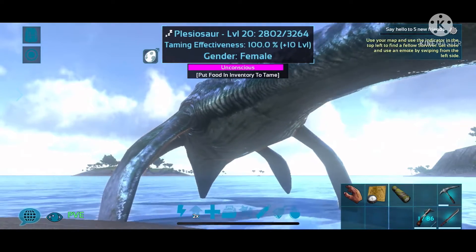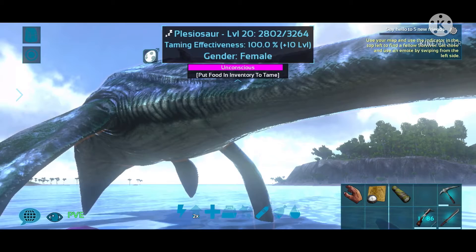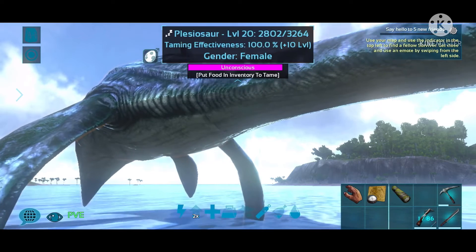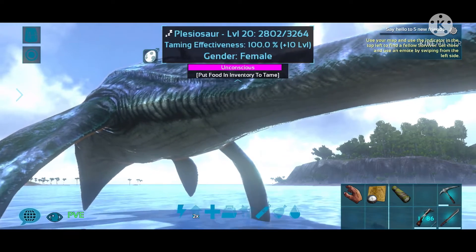I can't make her saddle — I don't have the engram points — so I'm either going to have to do a mindwipe or see if somebody's going to be nice enough to give me one. Her food is going down really slow so this is going to be a while in order to starve tame her appropriately.